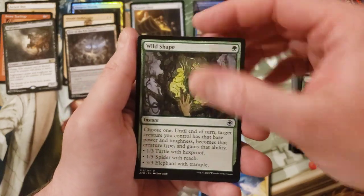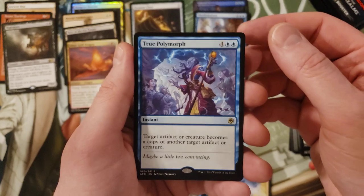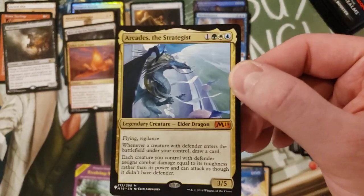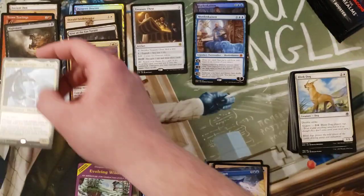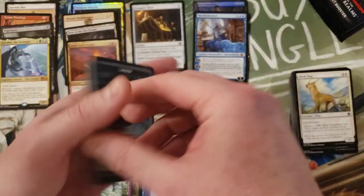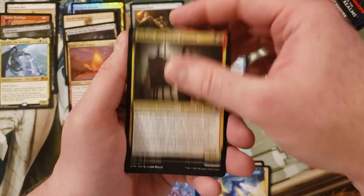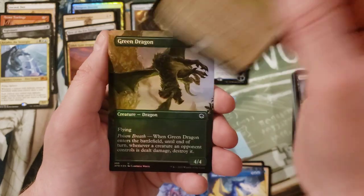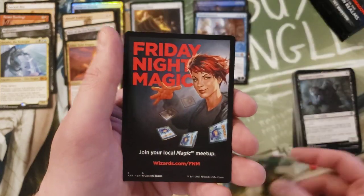Druid Class, Wild Shape, Blink Dog. The Adult Gold Dragon seems like a pretty cool card - I don't know if it's gonna hold any rarity value as in people care about it. Arcades the Strategist from M19 - wasn't this recently in Time Spiral Remastered? Old border treatment, still kind of cool. I'm hoping to pull a Lolth. Ottr Jelly foil rare - or showcase, whatever you want to call it - Green Dragon foil borderless, that's actually kind of cool.